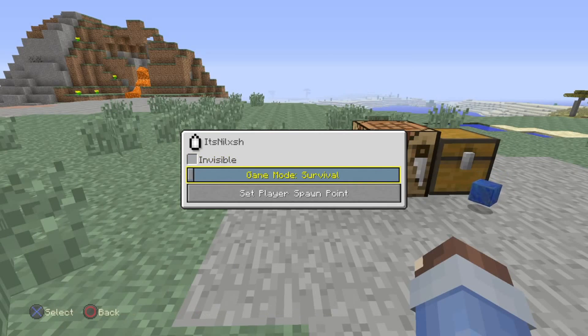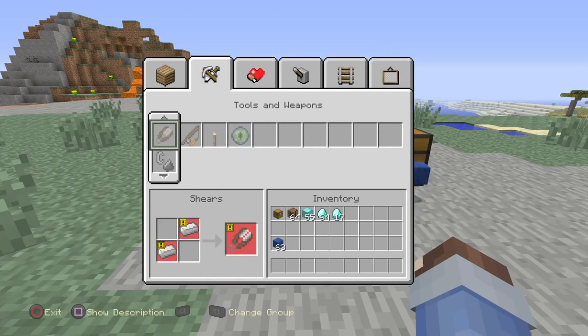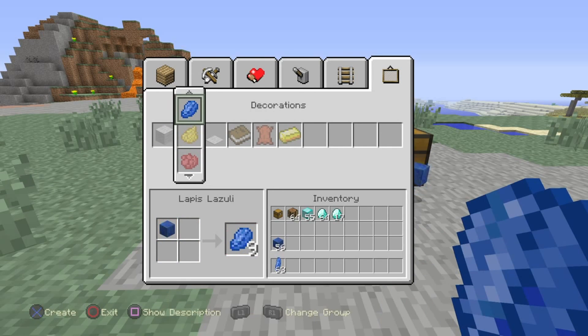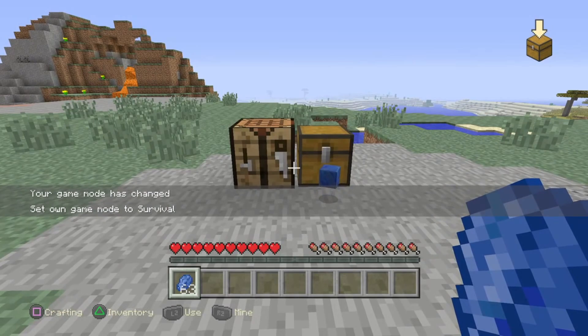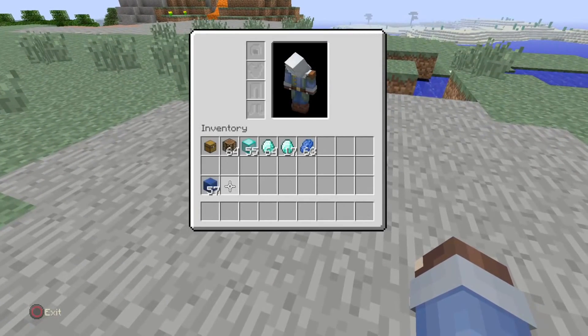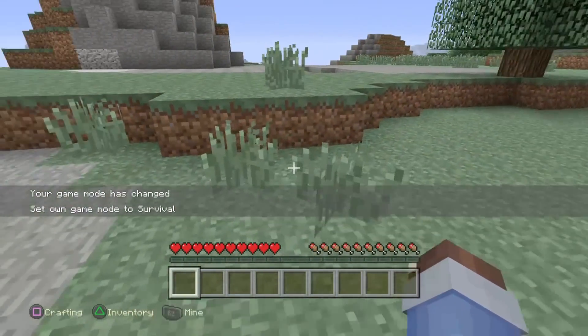Let me turn myself to survival. You turn this to lapis lazuli — you need at least two blocks. You need about eighteen diamonds. Boom, you get it back. So it's pretty useful. You could do it with wood or anything.